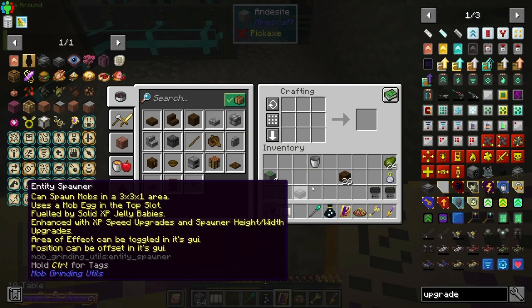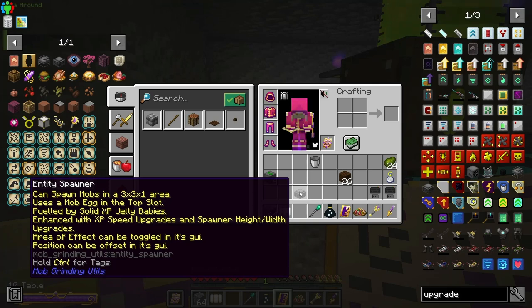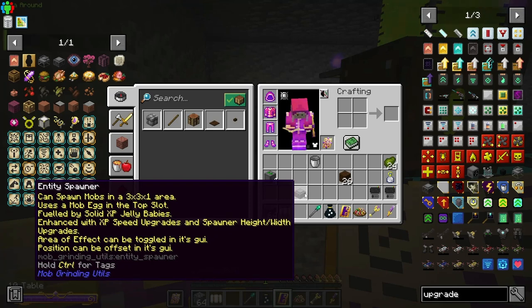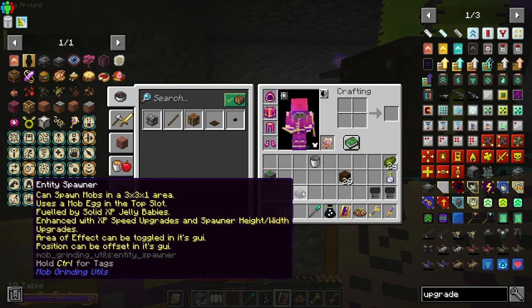The entity spawner — I've never used this before. It spawns mobs in a three by three by one area, uses a mob egg in the top slot. I know how to make mob eggs — I just need sacrificial chickens. I have a blaze seed and a wither skeleton seed. It can be enhanced with XP speed upgrades and spawner height and width upgrades, and the area of effect and position can be offset in its GUI.